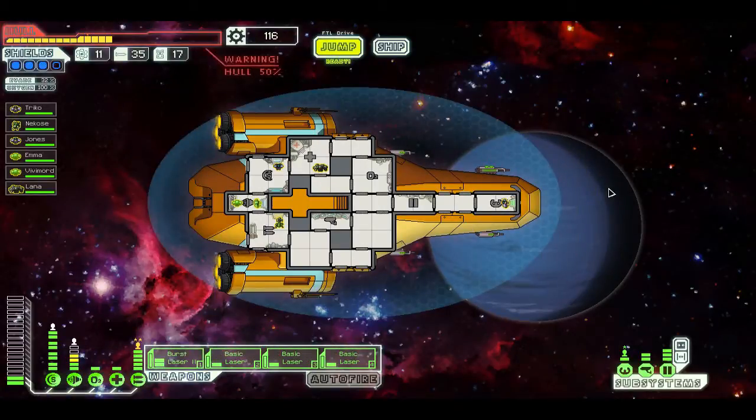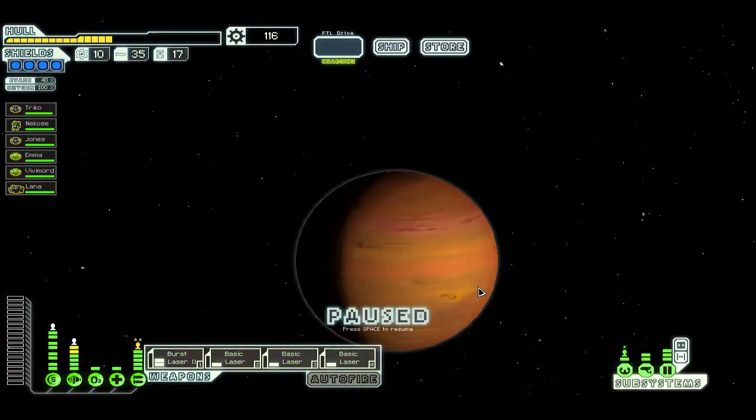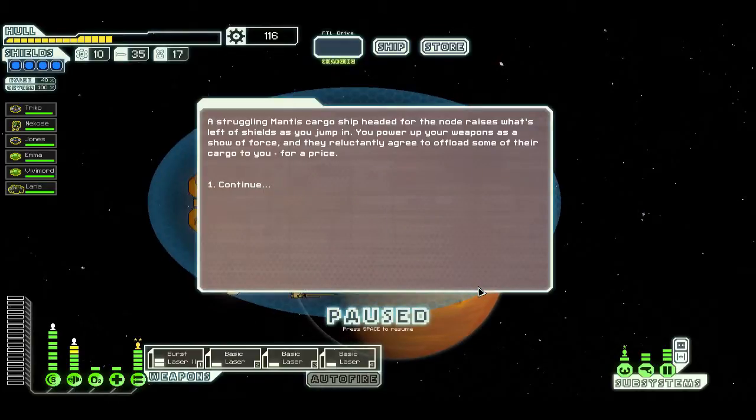Hello guys, I'm back. The situation doesn't look too bad. I just had to go do something with stores. A struggling Mantis cargo ship headed for the node raises what's left of shields as you jump in. You power up your weapons as a show of force — they reluctantly agree to upload some of their cargo to you for a price.